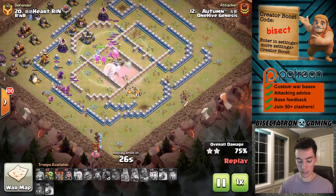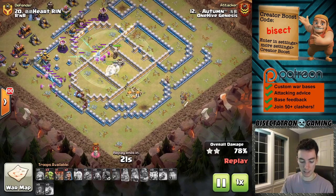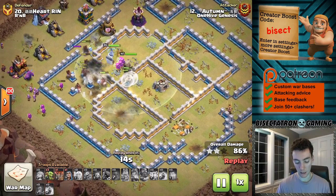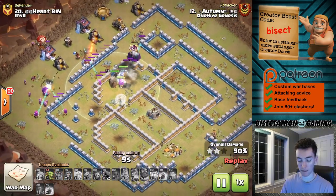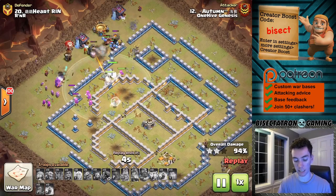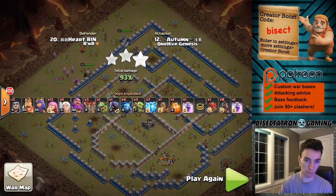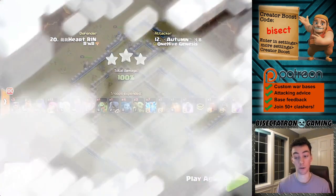With the healers on them, they don't die. And somehow the queen is still alive — I didn't even notice that. I assumed she was going down, but with the use of her ability she is somehow back at full health. Meanwhile, there are like eight or nine hogs coming out of the siege barracks just wrecking whatever's left. All around a very strong attack if you use it correctly. I think it's a nice refresher from some of the typical hybrid and even witches that are becoming so popular at Town Hall 12.